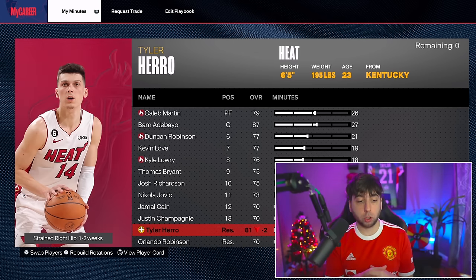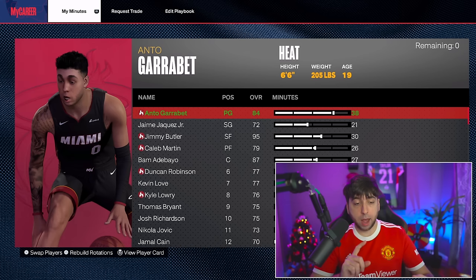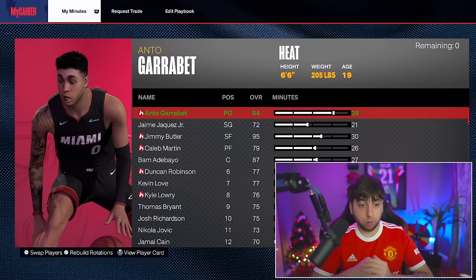Tyler Hero is facing an injury and he's gonna be out for one to two weeks, but he should be back very soon. For now, this is our starting lineup: me at point guard, Jamie Jaquez at the two, Jimmy Butler at the three, Caleb at the four, and Bam Adebayo at the five.